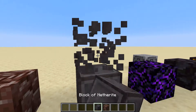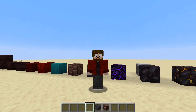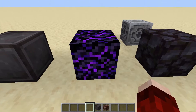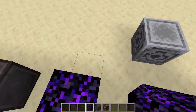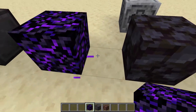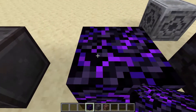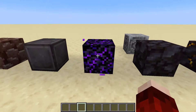Next is crying obsidian — a block I didn't realize was in the game and I don't actually know how you get it. It sounds like a normal block and you can tell it's obsidian, but it has this cool animation coming out of the sides — this purple dripping — and then you have these purple lines inside it. It kind of looks like it's alive. I really like this block and I'm sure there are a lot of uses in aesthetic builds.